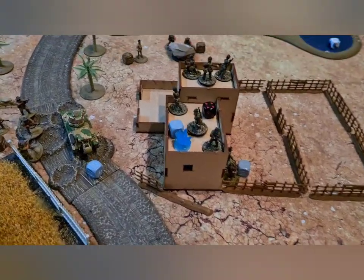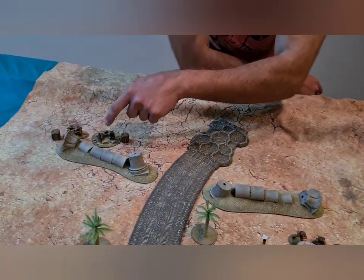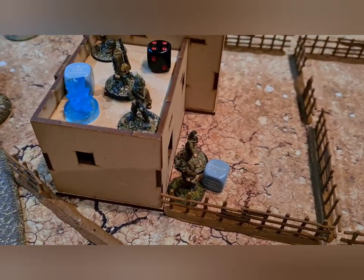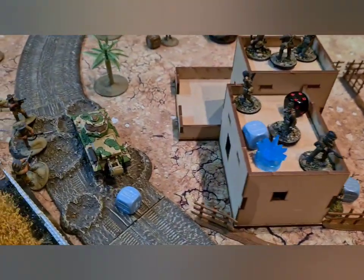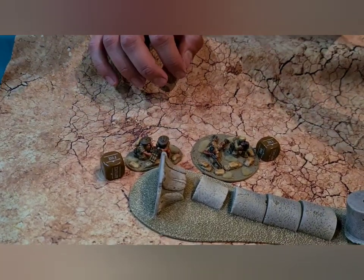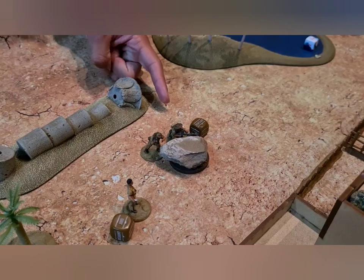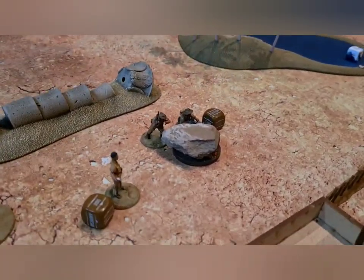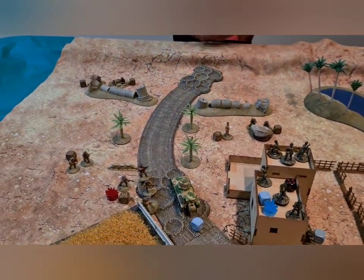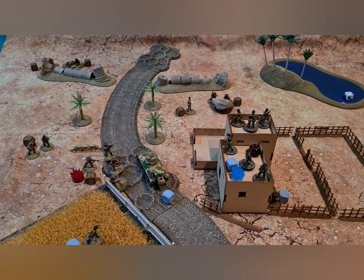The Aussie boys up top took shots at the French sniper but didn't hit — sevens to hit. The French officer, recognizing the danger, left the building and moved far away from the advancing Australians. The Hotchkiss rallied and lost all its pins. The mortar began ranging in on the squad on the rooftop but missed its first shot — hitting on a four next turn. The two true-blue Aussies advanced further up behind a rock and took shots but didn't kill. Christopher Lee is running out in the open — a daring man — wanting that officer.